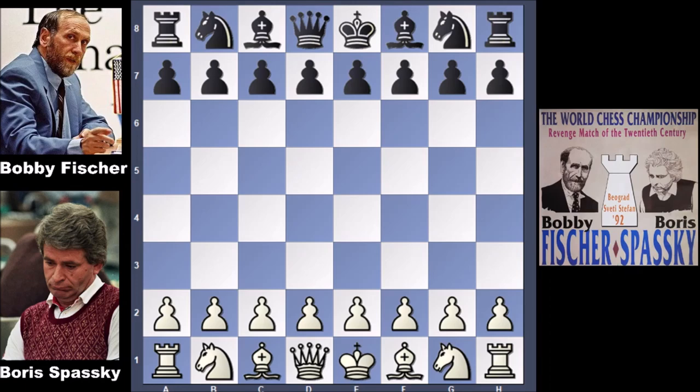Hello everyone and welcome back to the epic match between Bobby Fischer and Boris Spassky from 1992 — the revenge match of the 20th century. This time Bobby Fischer has the black pieces and Boris Spassky has the white pieces. Look at the picture of Bobby Fischer — it looks like he's saying 'don't mess with me.' This was the era when Bobby Fischer was a badass. Let's check out how this game went.